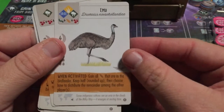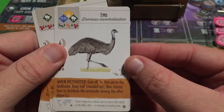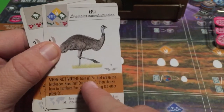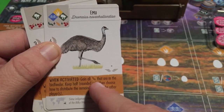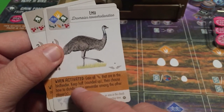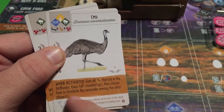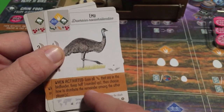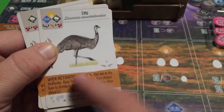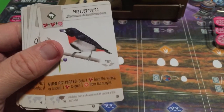The Emu: gain all seeds that are in the bird feeder. Keep half, rounded up, then choose how to distribute the remainder among the other players. So if there are four seeds, you keep two and distribute two. If you're playing with multiple opponents, not everyone may get one from the remainder. Still an interesting ability.